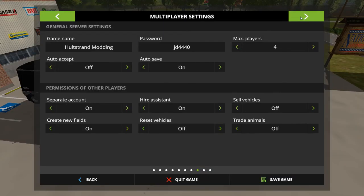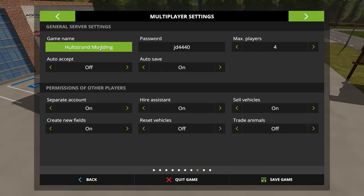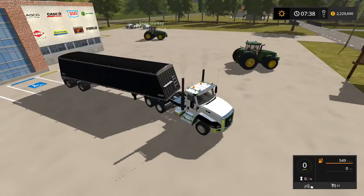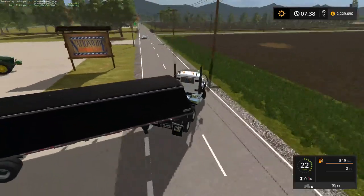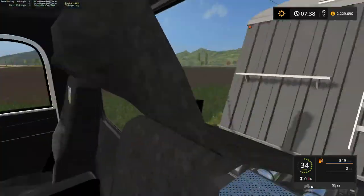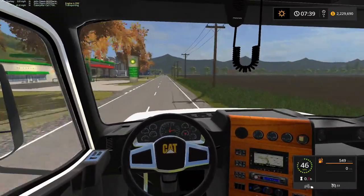I don't have permission to sell vehicles or tools — let me adjust that, give me admin. Alright, I can sell vehicles and tools now. I just wasted some money there but it's all right. Stay on your farm until I need your help — I got all the crops, though we do have to do some field division.